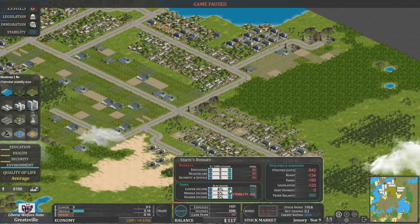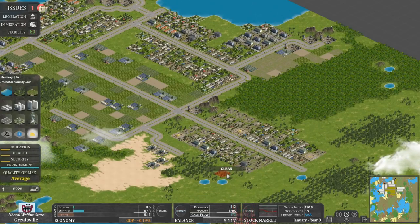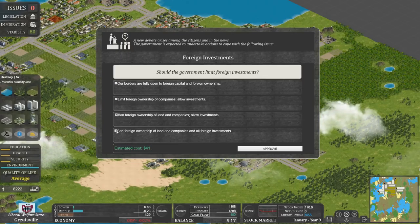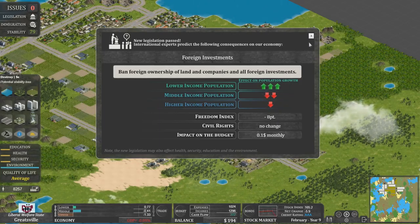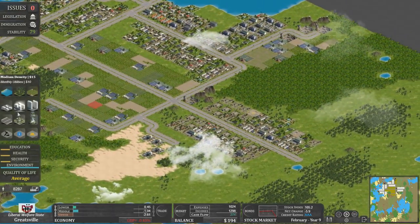Let's whip up the taxes somewhat. Yeah, that's really improved things — back into the green. Should the government limit forest investors? That's going to cost money... that's going to gain us cash for days. Let's just go fully state. It's really helped the lower class, but not freedom — freedom is now piss. I was hoping to somehow change the government to see how that worked.